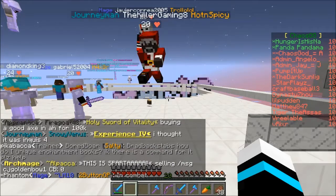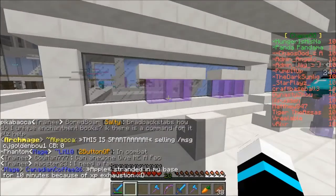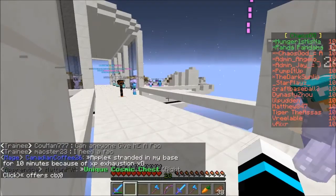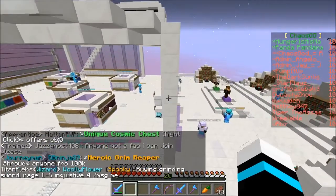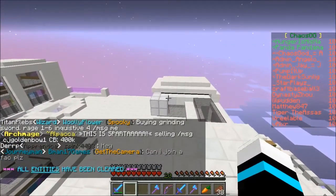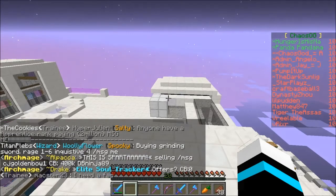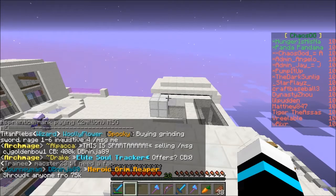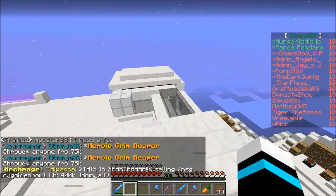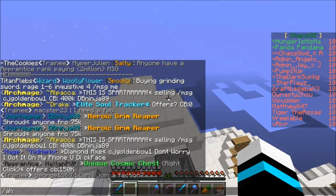You probably want to raid other bases to get their blaze spawners, enderman spawners, and all that for your own use. The way you do this is by making TNT cannons. There's a whole formula for cannons and what you want to do for different wall types — it's tricky, but basically you break the wall and get the spawners. So you want money and a good base with iron golems, blazes, endermen, zombies, and spiders.